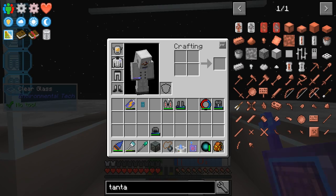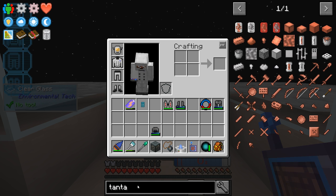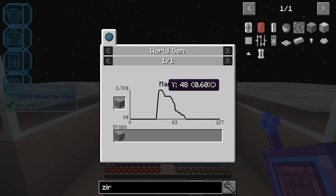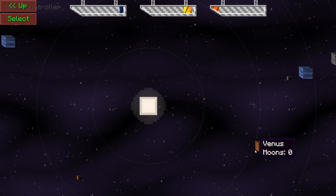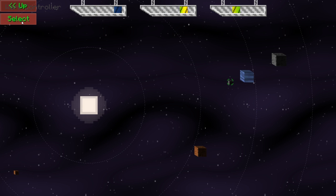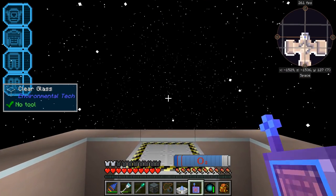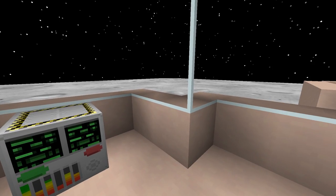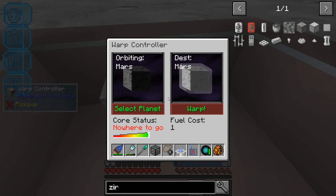Oh boy, here comes the smoke — let's actually get in our control room. Let's check our book again. We need zirconium — so basically like diamonds. Here's our zirconium: it is on Mars, so we need to go to Mars. Select our planet — Mars should be close to the sun. There's Mars. Select Mars — it's actually a pretty cheap fuel cost. Let's warp. I love the warping animation, you guys gotta enjoy that. It's pretty satisfying. We kinda just warp for a minute, and bam — we are on Mars. Not exactly what I expected Mars to look like, but we're definitely on Mars.